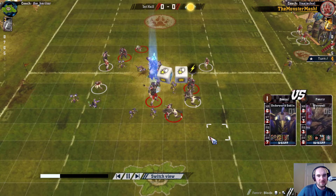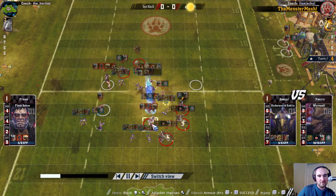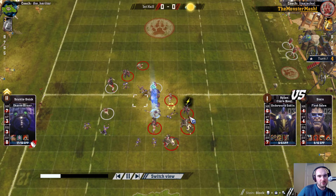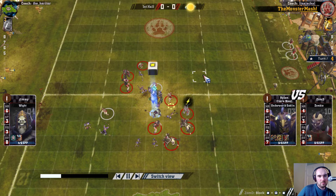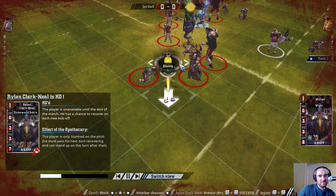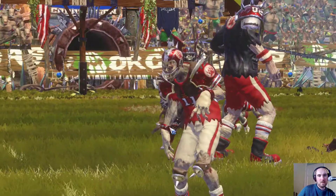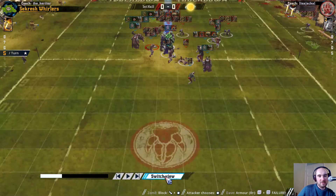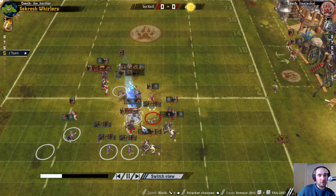Bounce caught by my blitzer which is nice, because there's no attempt on the ball this time. But I do have my ball carrier marked by a flesh golem, and it looks like at best a four-plus dodge out. Three dice on that goblin - Ryan Clark Neal taking another knockout. So trapped in here, very effectively marked just by a flesh golem. Even a blitz and push back means I've got a dodge anyway, and the best dodge I've got available is a four-plus. I have to look at other ways of trying to get the ball free.